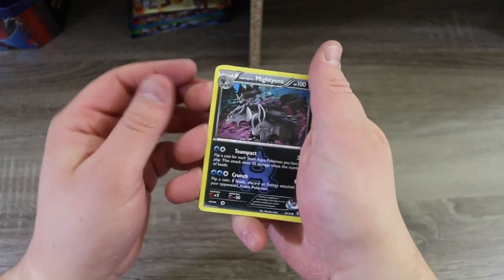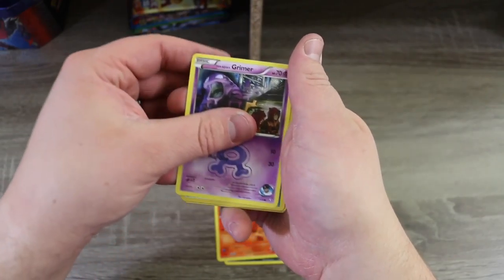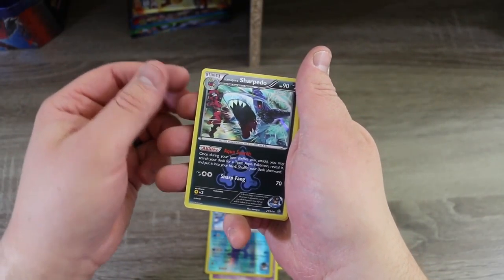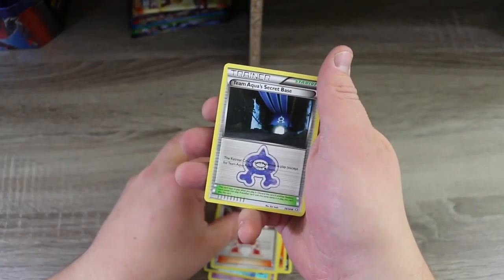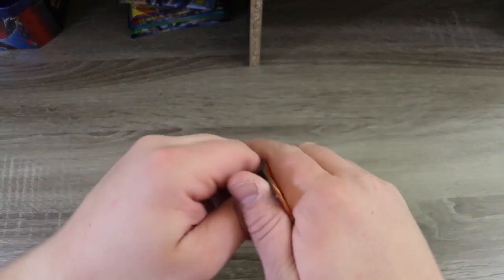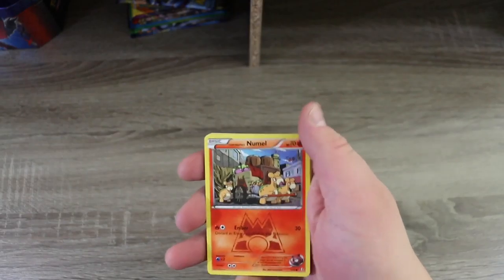Pack two of Double Crisis: we've got a Mightyena, a Nummel, a Grimer, a Reverse Holo Camerupt, and a Holo Sharpedo. Then a Team Magma Grunt, Team Aqua's Secret Base. Our streak of holos continues — holos are exciting! We've never opened any of this before, so this is all fun.